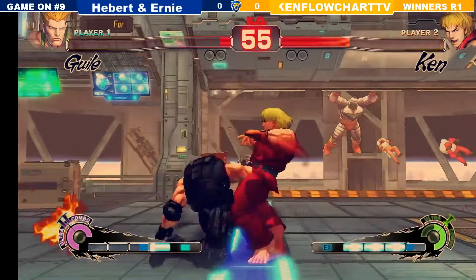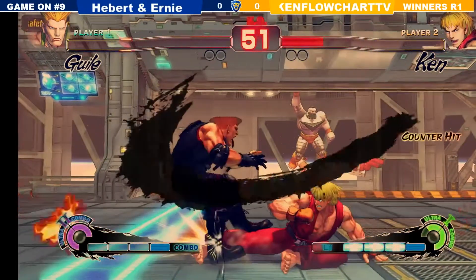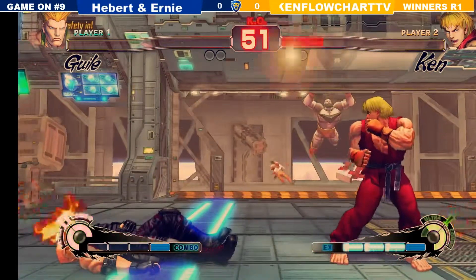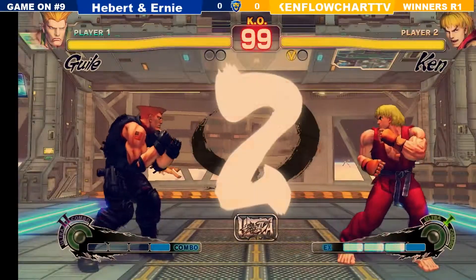All bad Guiles don't know how to approach — that's the rule. If you ever play a Guile, just try and make them wake you out. They would've just committed so hard it would've worked — it wouldn't have won, but it would've worked. When you play the game of EX wake-ups, you either win or you get hit.